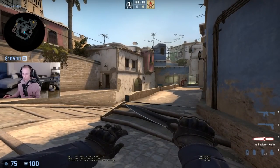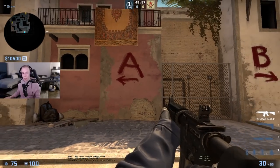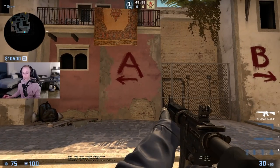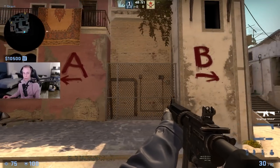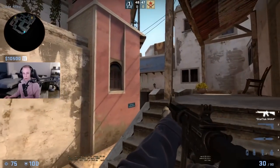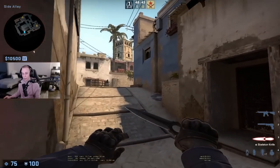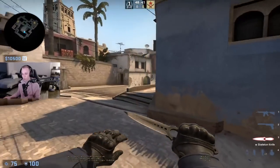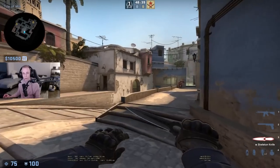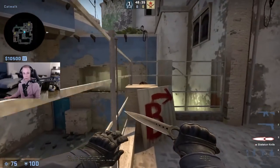That is pretty much the classic default that everyone knows. With a lot of these defaults, you want to make sure that you're not confined into a certain type of utility that you have to throw every single time. If you throw your defaults all the same way and want to slightly vary it up, you should be mixing in a lot of different defaults so they're not sure which one you're doing — if you're faking it or getting map control, it should be looking very different each round while holding extremities.